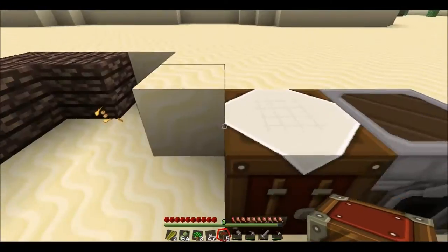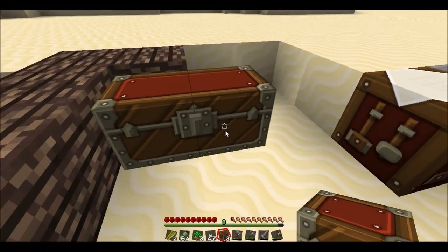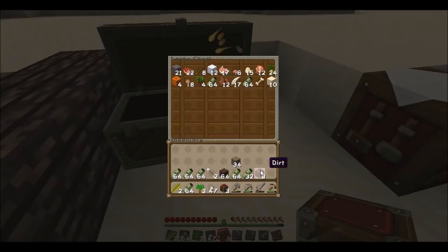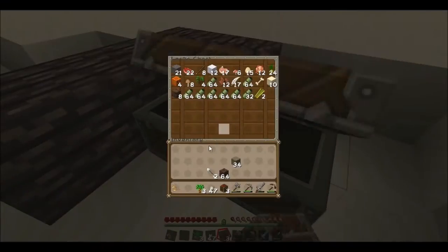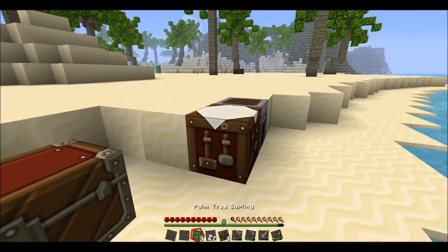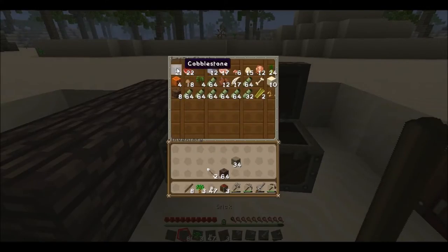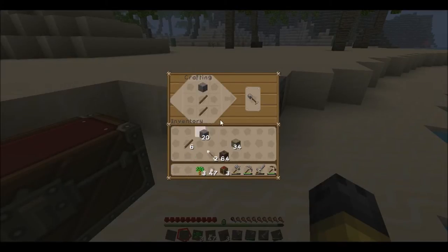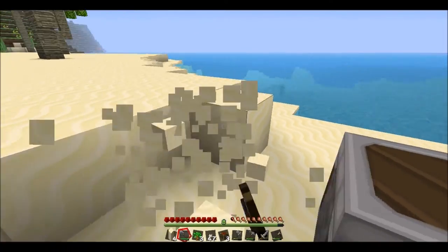Let's make these five chests really quick. Put some of this stuff in there — all of this bamboo. So now what we need is a shovel, because we're going to need to clear out some of this land in order to make our house.